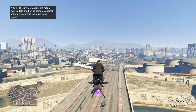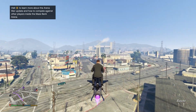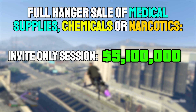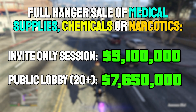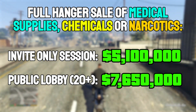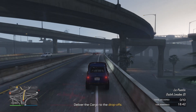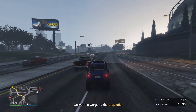Because the hangar is paying out double money on sell missions this week, instead of the regular 2.55 million dollars from selling 50 pieces of cargo, you will get 5.1 million dollars if you do it in an invite-only session. If you want to make extra money, you can go into a public lobby with 20 or more people, which gives you a 50% high demand bonus, taking your total sale to $7,650,000. That means you're making about a million dollars an hour with the hangar business, making it the second best business in the game — assuming it takes about 7 to 8 hours to fill the hangar.